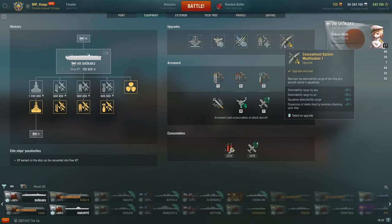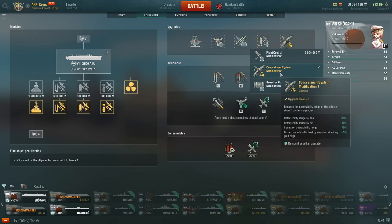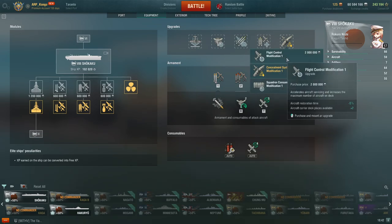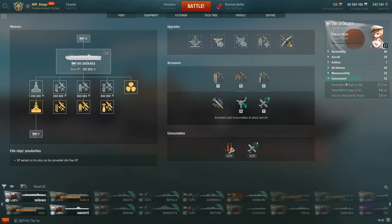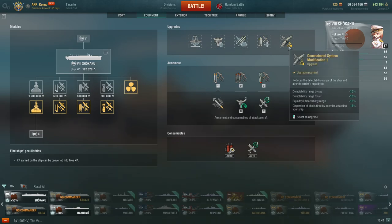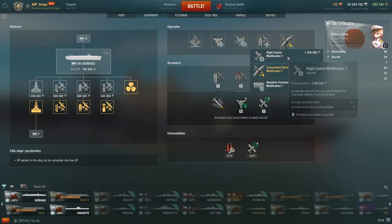For the fifth slot, I have concealment systems modification. This is a personal preference. You could take concealment expert or flight control modification 1. Both of these are good. I take concealment expert. This drops my concealment down to a comfortable 11.2 kilometers, meaning I can move my carrier closer to the front lines and reduce the turnaround time. If you don't move your carrier very close or you're just starting out, then the flight control module is probably going to be better.